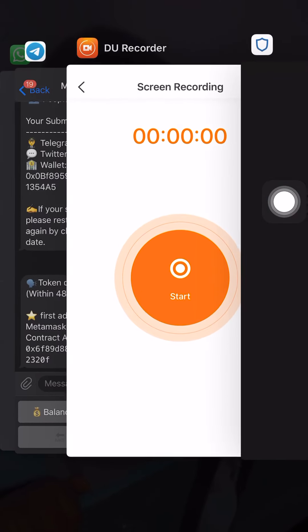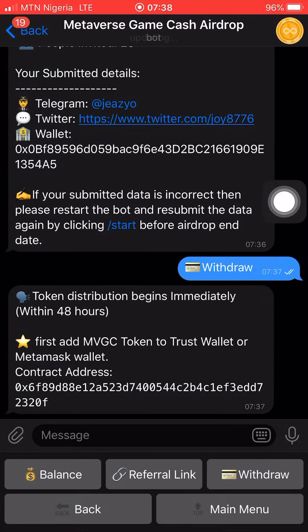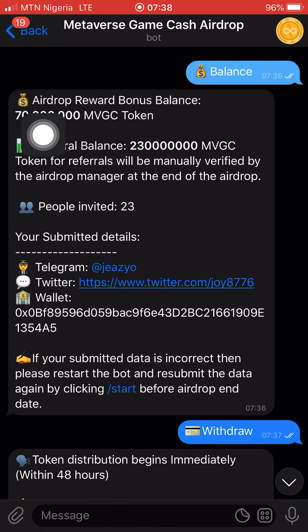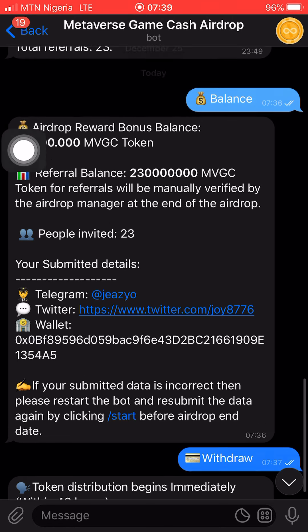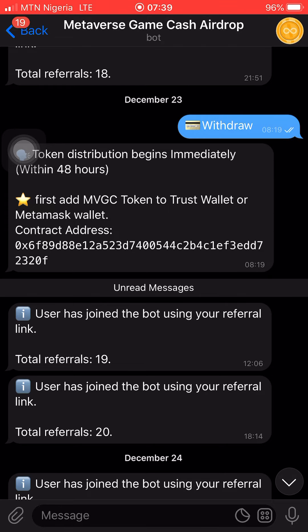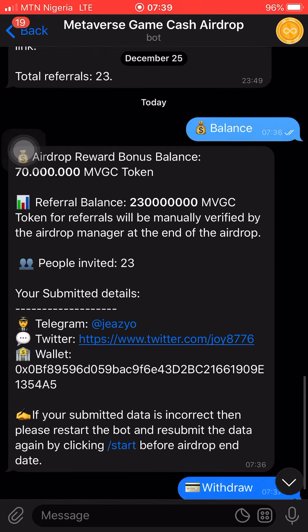Let's go to the Telegram channel. As you can see, this is the channel here, and this is the airdrop bonus balance that has been sent to me, which is 70 million MVGC tokens. This one is referral, and I'm going to get 230 million MVGC tokens in eight hours into my Trust Wallet.